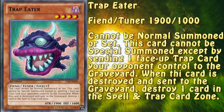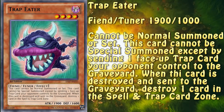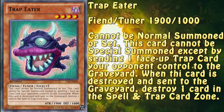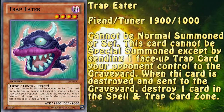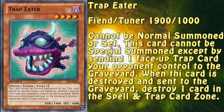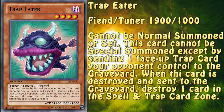The first card I'd like to showcase here is Trap Eater, a level 4 Dark Fiend 2000 ATK monster that cannot be normal summoned or set, which is quite unfortunate. However, it can be special summoned by sending a face-up trap card your opponent controls to the graveyard. Why am I mentioning this? Well, there's that meta deck you're going to see on the ladder a lot - Eldlich. Not only do Haqua and Keldo still count as traps when summoned, but most Eldlich decks also use floodgates like Skill Drain or Imperial Order, which this monster can eat up.